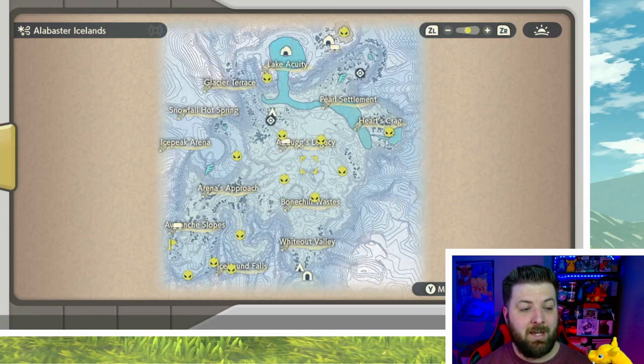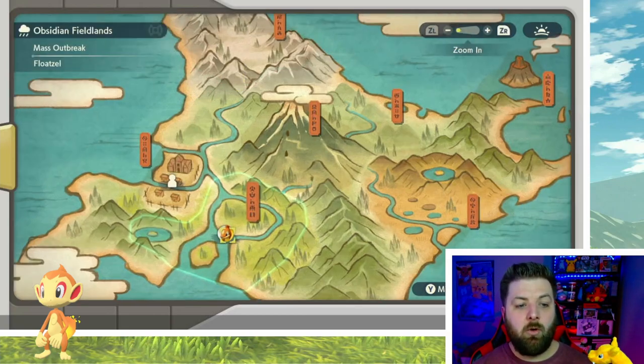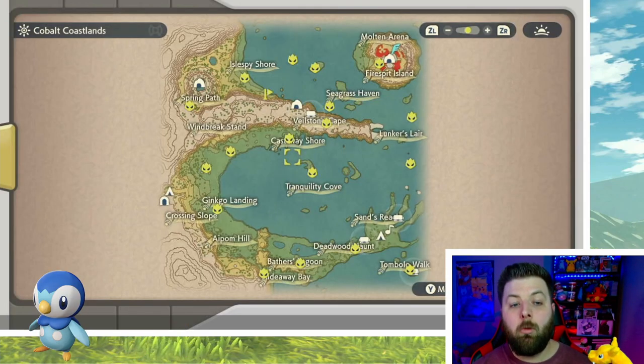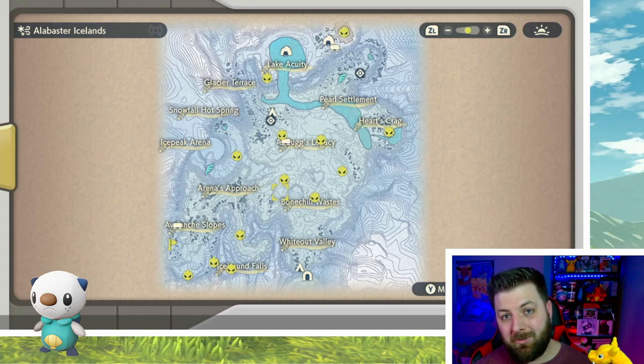The last one is Oshawott. The only place you can find the Oshawott line is in the Alabaster Icelands in Distortions after you beat the game — just like with Rowlet, Alabaster Icelands only. So to recap: Obsidian Fieldlands has the Chimchar line on Romanus Island; Crimson Mirelands has the Turtwig line and Cyndaquil line in Distortions only; Cobalt Coastlands has the Piplup line near the beach; Coronet Highlands has the Rowlet line in Distortions only; and Alabaster Icelands has the Oshawott line in Distortions only.